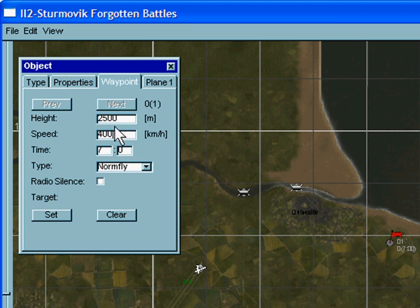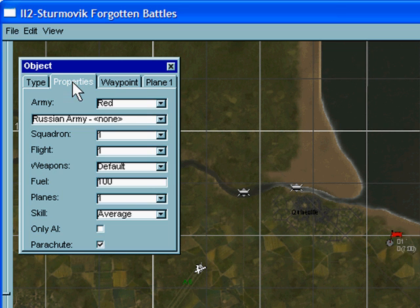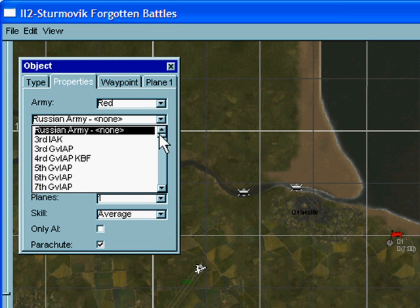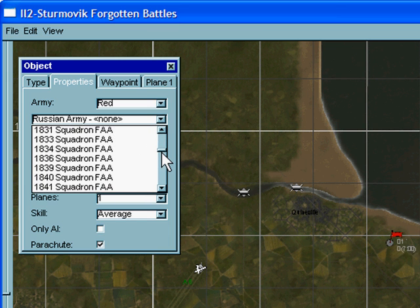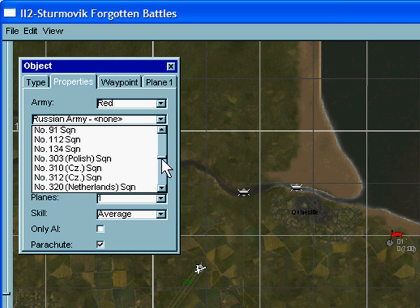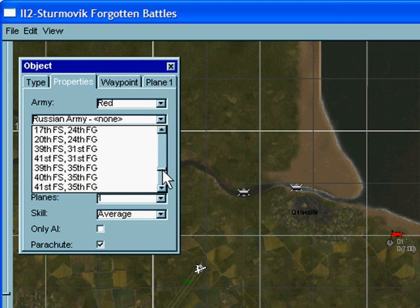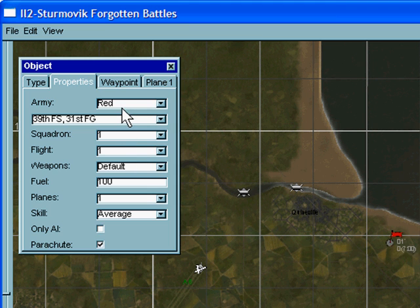Normfly is the one that we want. Going to type — at the moment the plane has Russian markings because it's on the default Russian squadron setting. We can't select a country but we can select a squadron, so we'll select the fighter group there. On screen we can also choose weapons — we'll keep that as the default machine guns. Fuel, let's make that 60%.